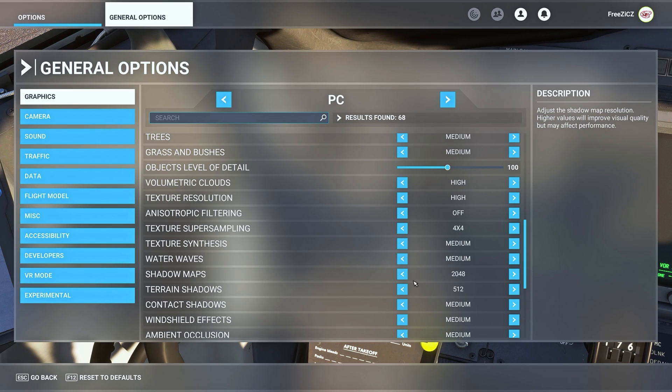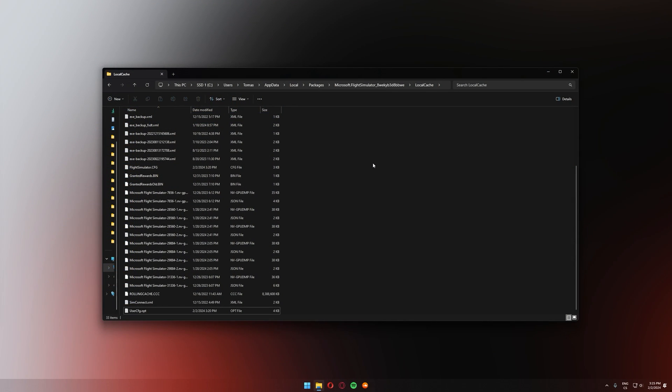For the time being, leave the Shadow Maps at 2K, close the simulator, and follow along. To set your shadows to 4K you need to locate your UserCFG file. For Microsoft Store users, including myself, the path is: This PC → C drive → Users → your username → AppData → Local → Packages → Microsoft Flight Simulator → LocalCache.